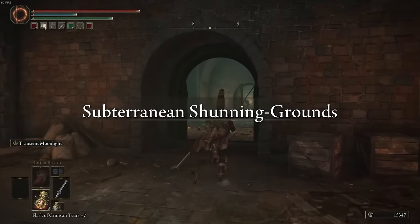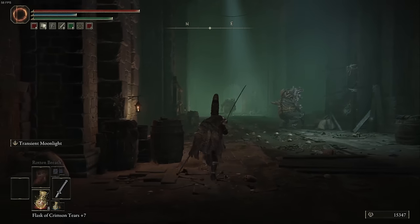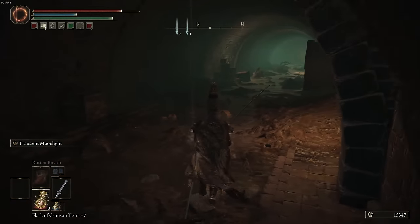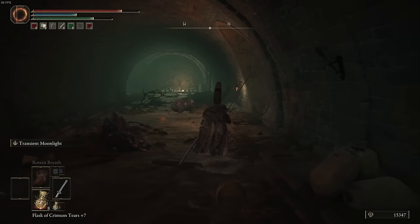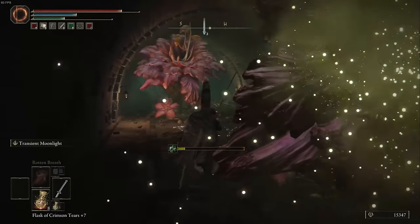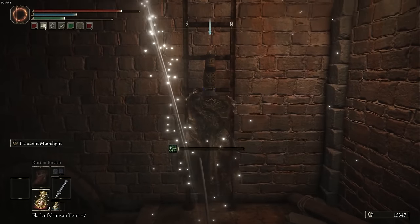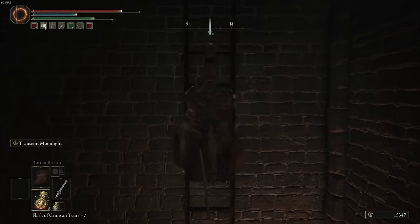Some of you may just want to go to the Shunning Grounds to find the Dung Eater for his quest line. The Dung Eater is located in a jail cell in the Shunning Grounds. Starting at the Shunning Grounds Site of Grace as before, just drop down this hole, and instead of heading right through the pipe, you are now going to head all the way to the end of this tunnel and hang a left. You will see a series of plants — just run past them, they're plants, they're not going to chase you — and get to this ladder. Now, every single time I've climbed this ladder, this plant has tried to electrocute me, but it hasn't gotten me yet, so I'm going to say it is safe for you to do this.